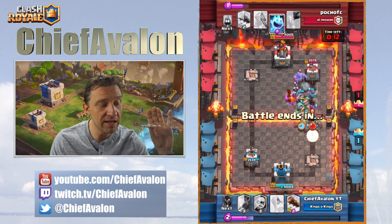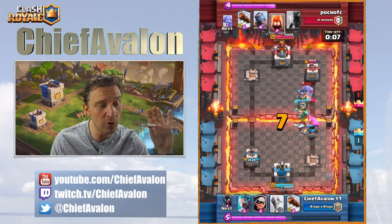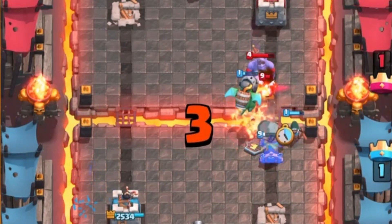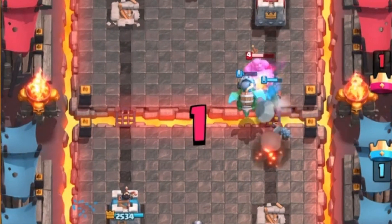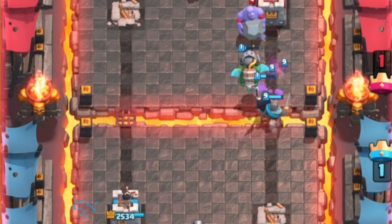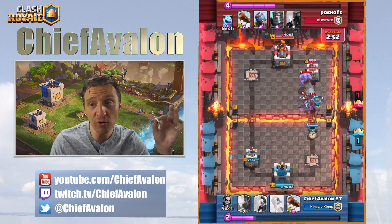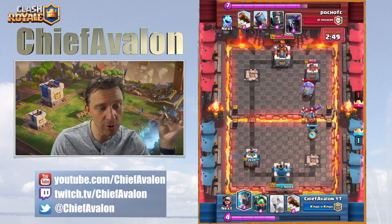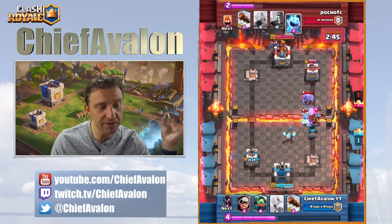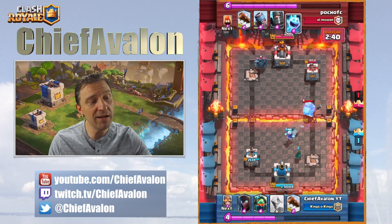Now I have to take another one. I try a counter push with another mortar, but I really struggle against those minions — they kill my inferno dragon. The minions go for my mortar again and the only thing I have is the ice wizard. My mortar is gone and he drops another pekka. That's very dangerous. I have to defend that pekka but I also have to try to take a tower — I'm not gonna be happy with a draw.